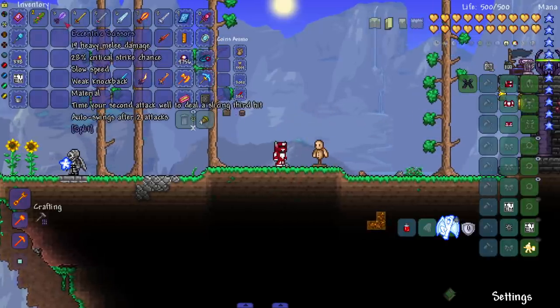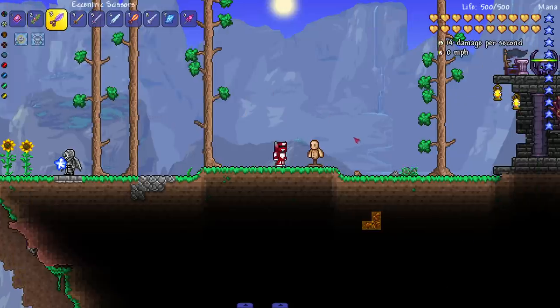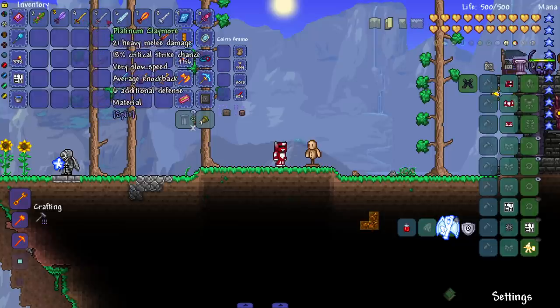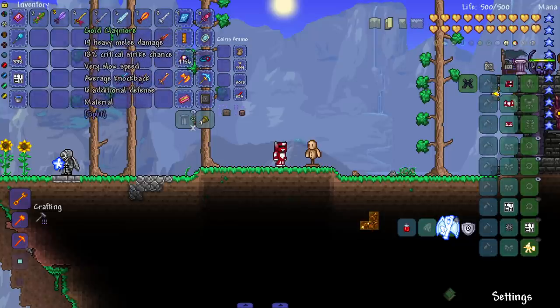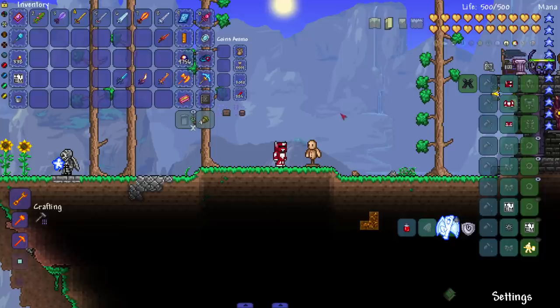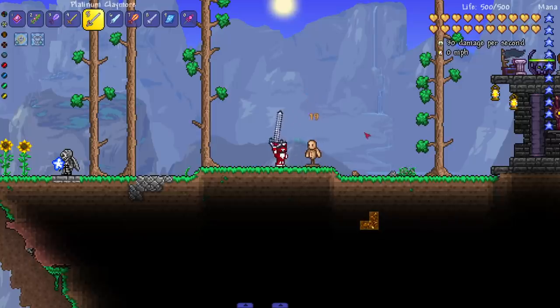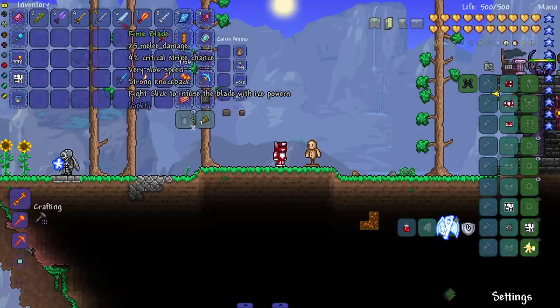The eccentric scissors: time your second attack well to deal a slicing third hit — it auto-swings after two attacks, which is really cool. Next, the gold and platinum claymore also gives defense. Materials are probably something from Fargo's Mod. Just heavy swings with variations and a nice animation.